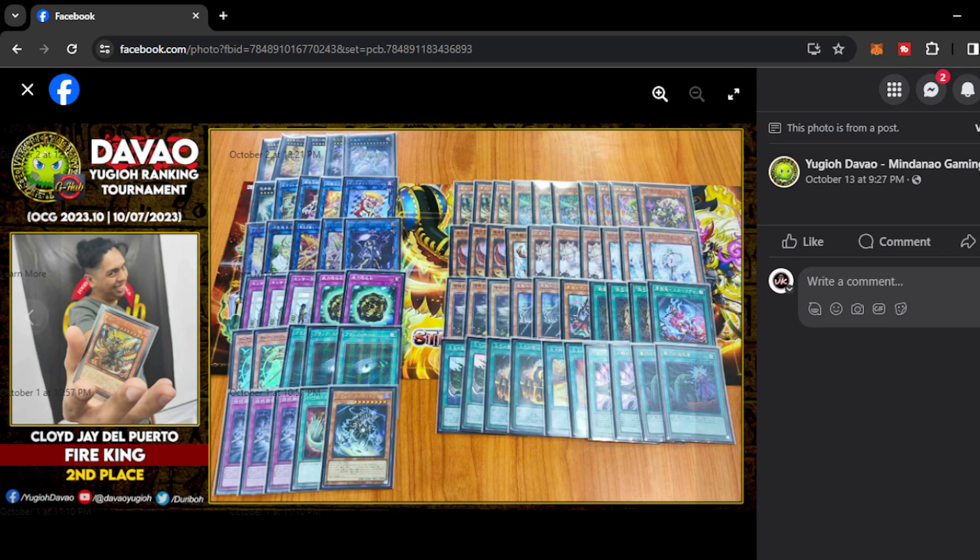Next we have Cloyde J. Del Puerto with Fire King. He placed Power Sink Stone and There Can Be Only One on the side deck, giving him options to go first when his opponent wants him to. This deck is very weak to Evenly Matched and other board breakers, so it could struggle when they don't have the capacity to negate and interrupt. He also played Dark Hole with Dark Hole Dragon — very interesting, capitalizing on destroying cards.